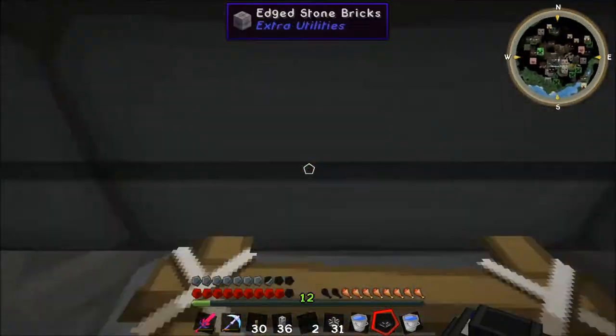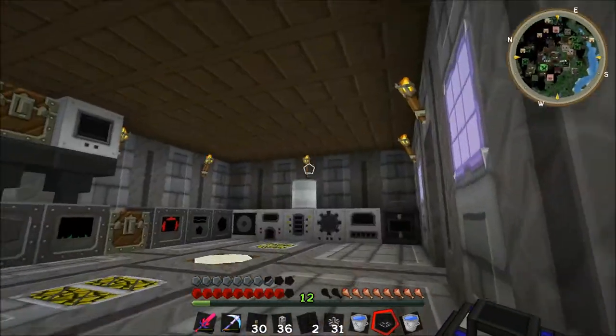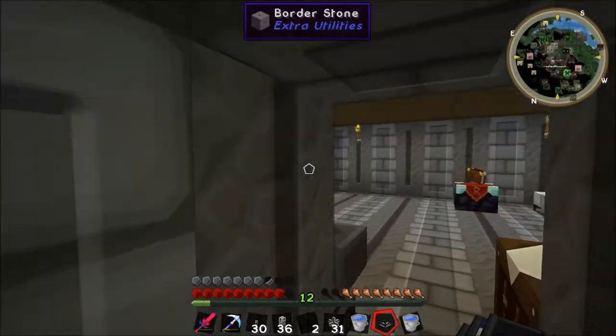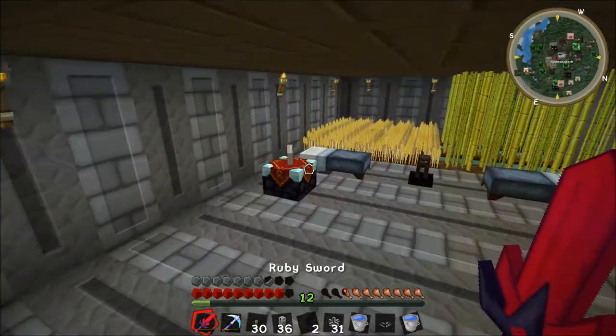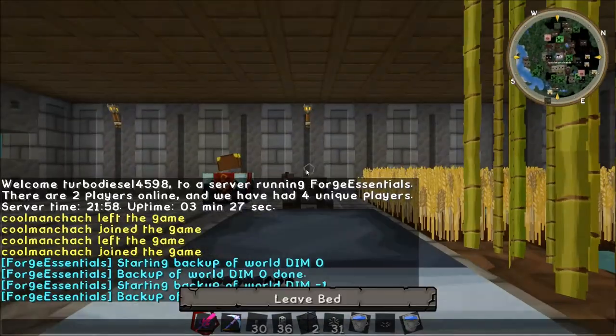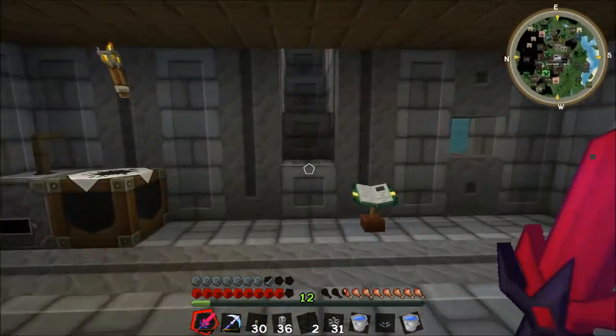If I go back upstairs, what we can do is set up a little infinite water source thing that will put all the water into the brine maker. I'm gonna go to sleep quickly, actually — it's getting night time. There we are. Sort of glitches me out of bed — it's a bit glitchy, that sleep thing.